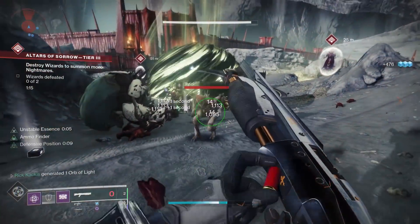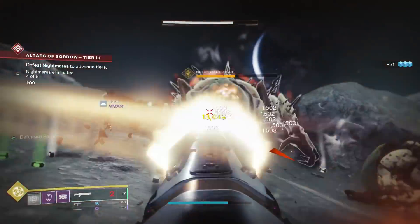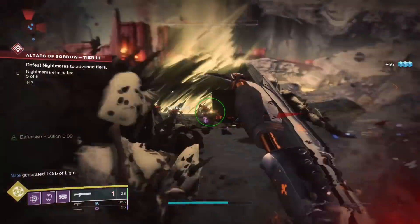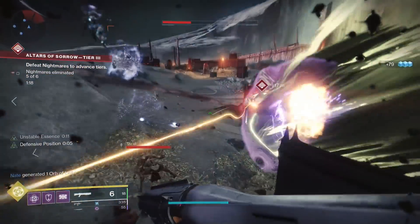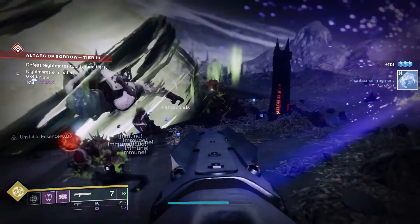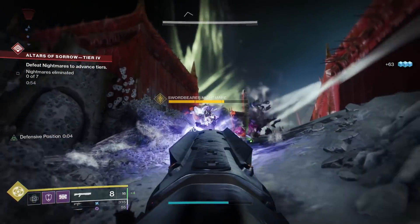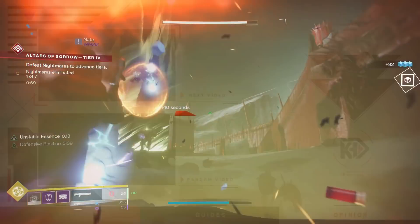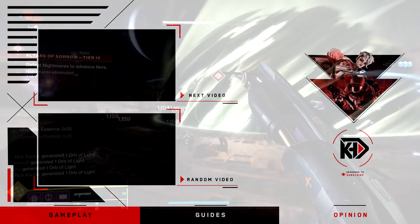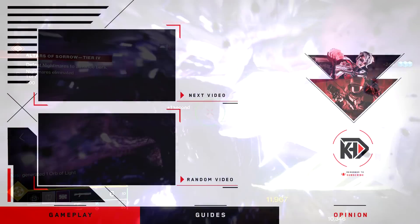Honestly, all four of the shotguns we looked at today are excellent and absolutely worth going after — worth trying to get a god roll for. Especially because even though I think the Perfect Paradox with this roll is overall the best shotgun for PVE, it's kinetic and the others are energy. Depending on what else your loadout is utilizing, you may not be able to have a kinetic shotgun, and that's why having options is so fantastic. That is it for the video. I hope you enjoyed and found this informative. If you want to see more Destiny 2 content similar to this, don't be afraid to slap that subscribe button. You can follow me on Twitter at Rick Kakis, linked in the description. Have a good day.